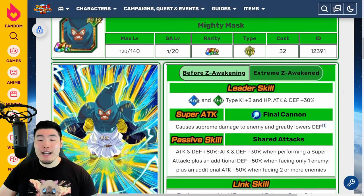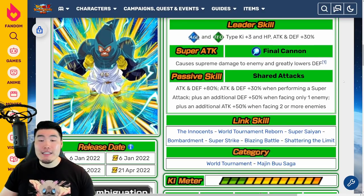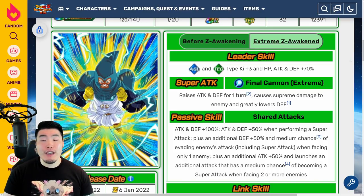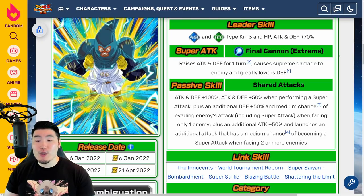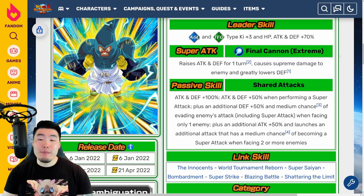Before the EZA, this guy's leader skill was AGL and Tech types, Ki plus 3, HP Attack and Defense plus 30%. Super Attack causes supreme damage and greatly lowers defense. Passive was attack and defense plus 80%, attack and defense plus 30% when performing a Super Attack, plus an additional defense plus 50% when facing only one enemy, plus an additional attack plus 50% when facing two or more enemies. With the Extreme Z Awakening, the new leader skill is AGL and Tech types, Ki plus 3, HP Attack and Defense plus 70%. Super Attack raises attack and defense for one turn and causes supreme damage, and greatly lowers defense. The passive is attack and defense plus 100%, attack and defense plus 50% when performing a Super Attack, plus an additional defense plus 50% and medium chance of evading enemies' attacks including Super Attacks when facing only one enemy, plus an additional attack plus 50% and launches an additional attack with a medium chance of becoming a Super Attack when facing two or more enemies.